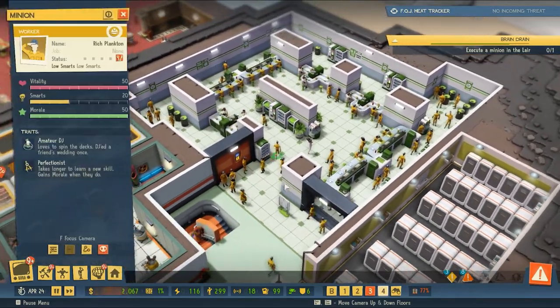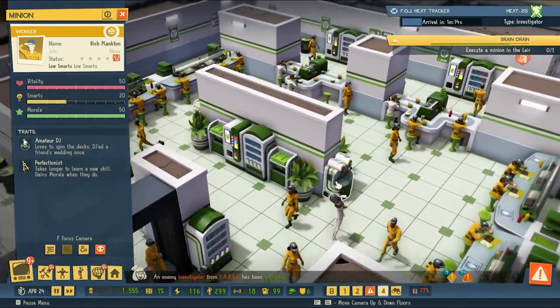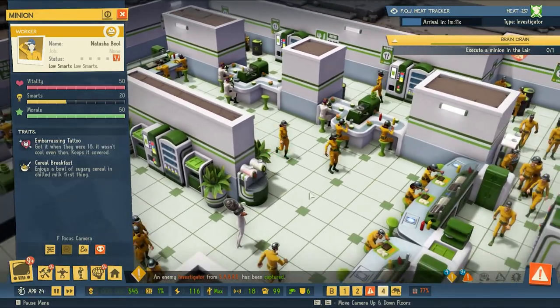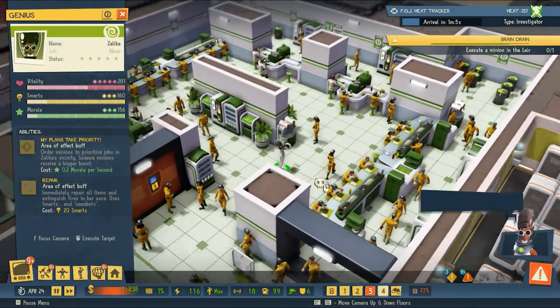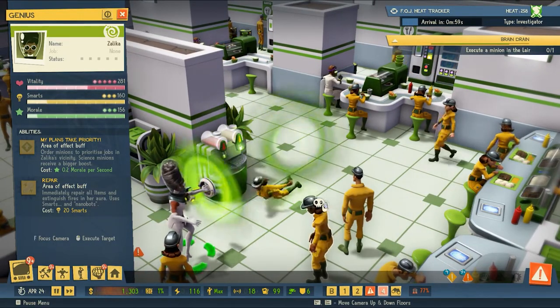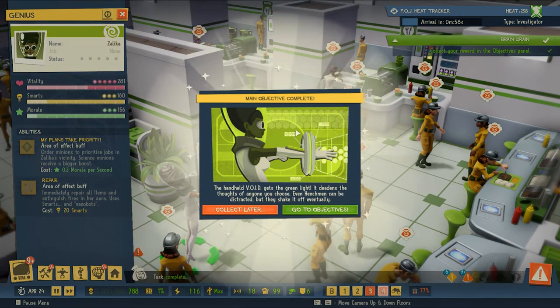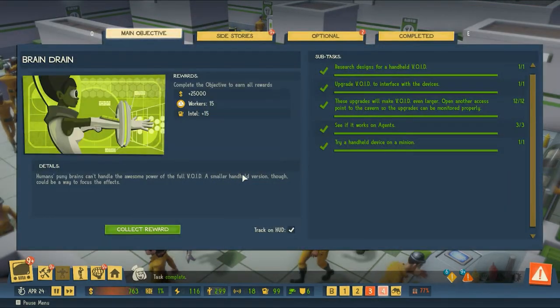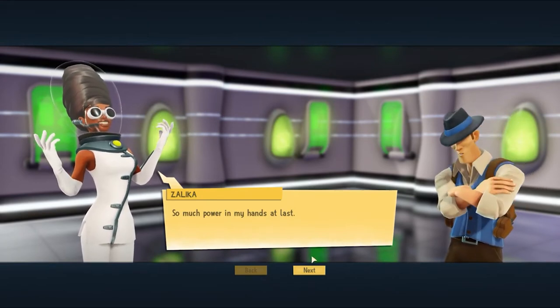Who needs to be brought down a peg? How about — Natasha Bull. Sorry. That's cool — it's a cool device. The handheld Void gets the green light. It deadens the thoughts of anyone you choose. Even henchmen can be distracted, but they shake it off eventually. So we will collect our reward. So much power in my hands at last.